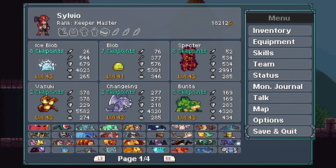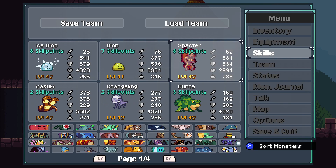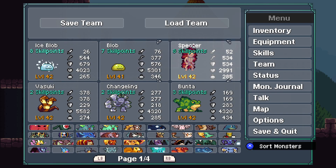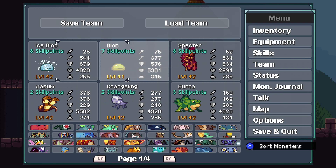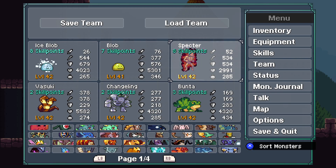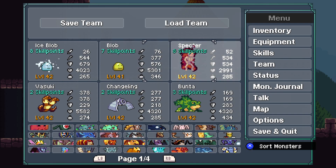The comp I'm using is Spectre, Blob, and Ice Blob. All three of these you can get very early in the game — nothing crazy. You'll notice they have unspent skill points. The reason for this is I wanted to show that this is possible as low as level 35. Since this Blob is only level 41, that's why it has seven instead of eight.